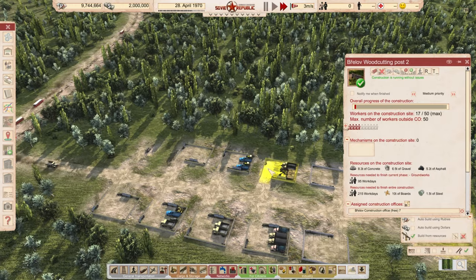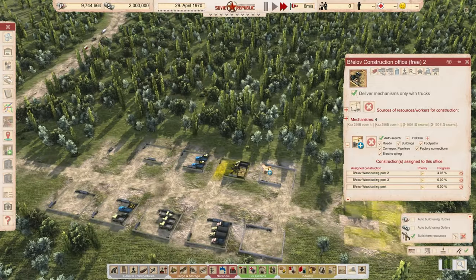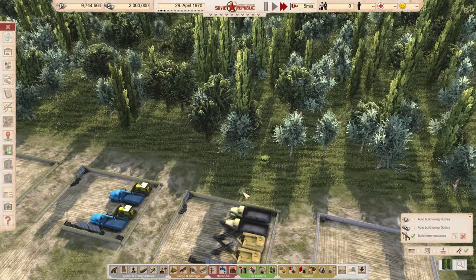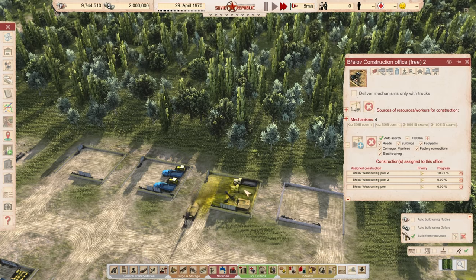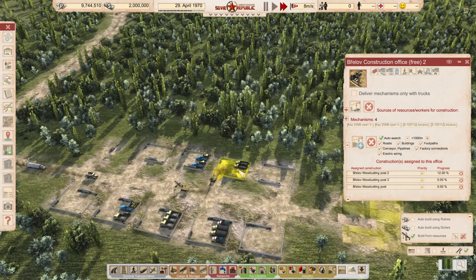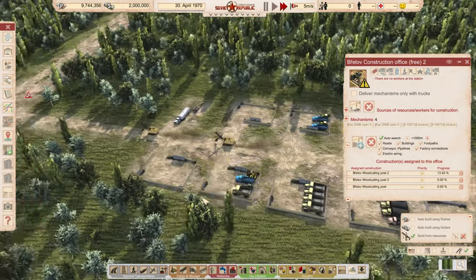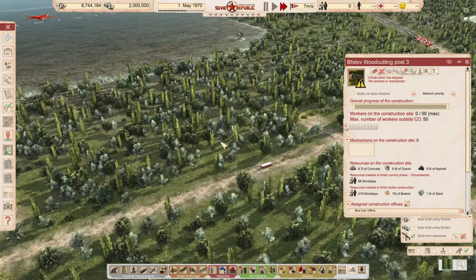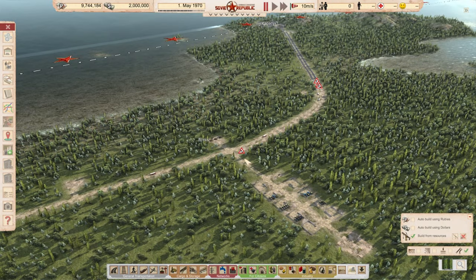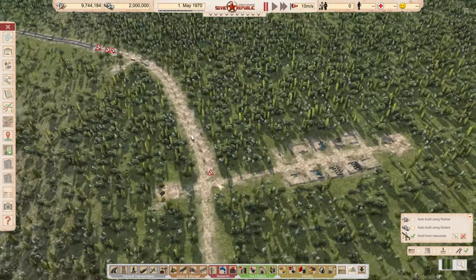We do have some workers coming in. Let's try unchecking that — they don't want to be loaded in that truck. I wonder if it has to be a low bed truck. Possibly, even though it says it can load them — that's kind of weird. We'll keep that in mind. We're finally getting to work here on our first bit. It does look like we're getting all three done. Now, those will need power, and so will this, so let's go ahead and start looking at that as well.